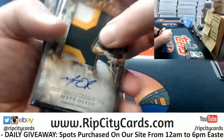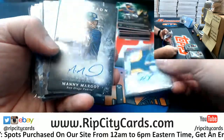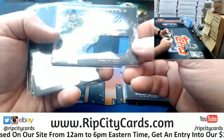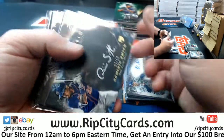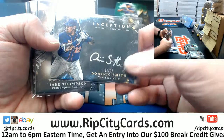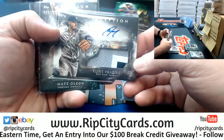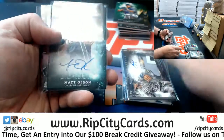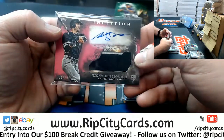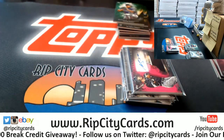So to recap the hits: a Matt Olsen at 25 nice patch for the A's, Margot Padres at 230, the Snell two-color to 249 for the Rays, the Dominic Smith silver ink 25 rookie for the Mets, Jake Thompson Phillies at 50, a Clint Frazier three-color to 249 for the Yankees, Matt Olsen to 230 for the A's, and the Delmonico two-color to 75 for the White Sox. Thank you everybody!